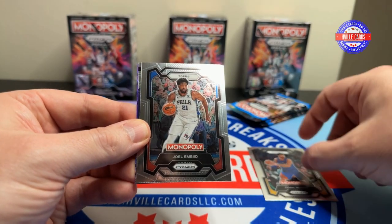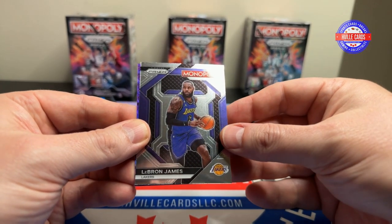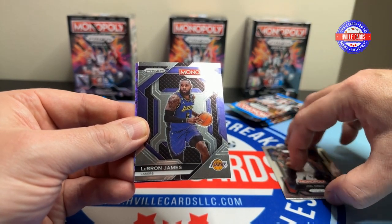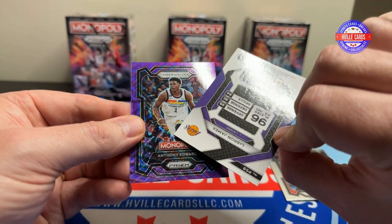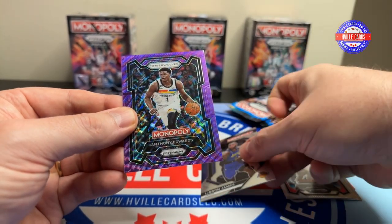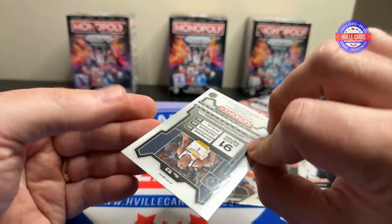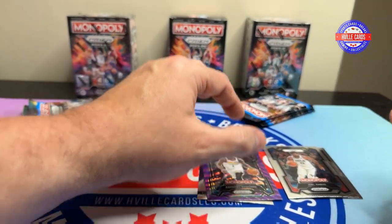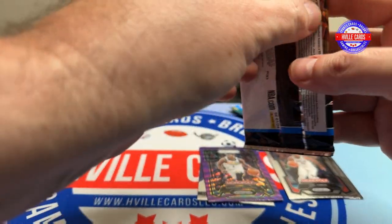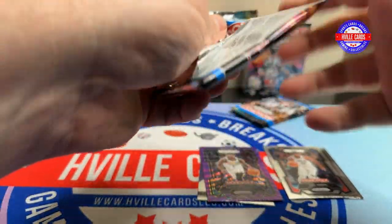So — Jamal Murray, Joel Embiid, a LeBron — I think that's like a special kind of card — and an Anthony Edwards. Anthony Edwards on the purple, which I think is one of the inserts in here. You get so many per box, I think.